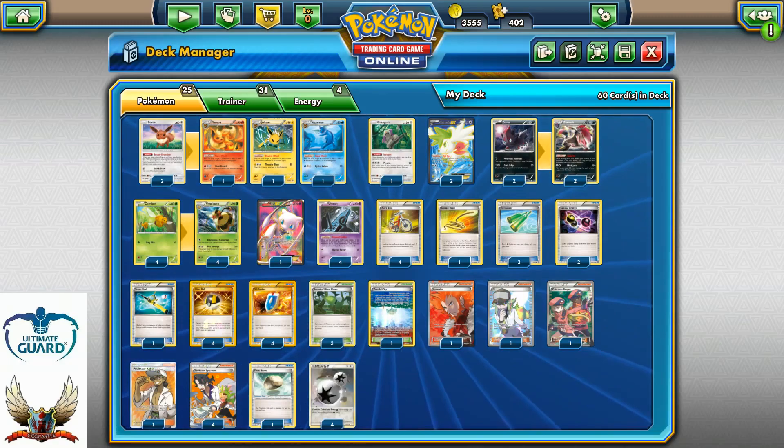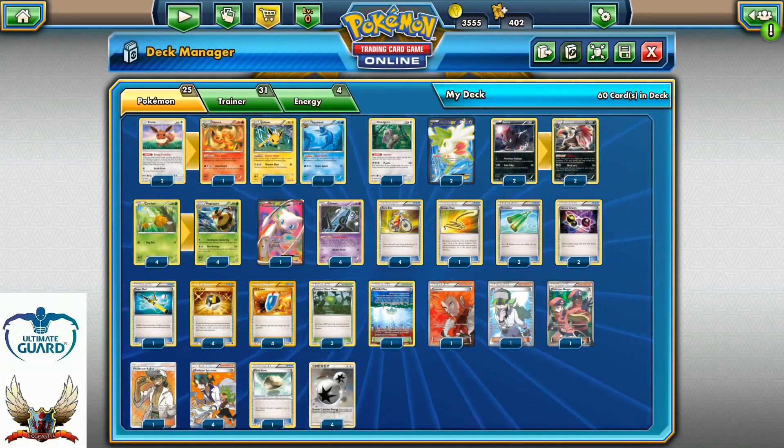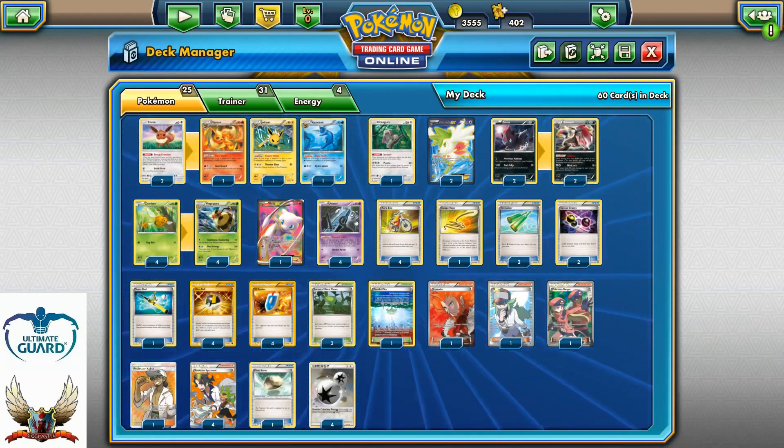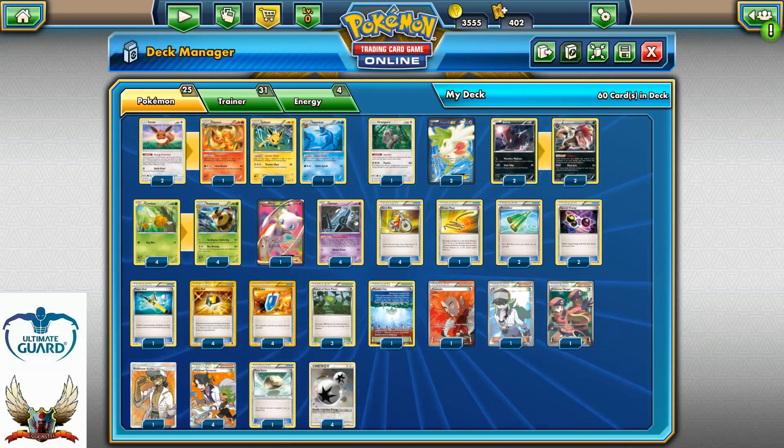One copy of Float Stone and four copies of Double Colorless Energy for the Wesprit/Zoroark attack. Overall I really like the deck — it has a lot of potential and it's cool to play, so if you haven't played it, you should definitely build it. You can import it by clicking the deck icon in TCGO. If you're looking for any of these cards in real life, you can buy them on CCGCast.com with the TCG Center code for a five percent discount — link is in the description.